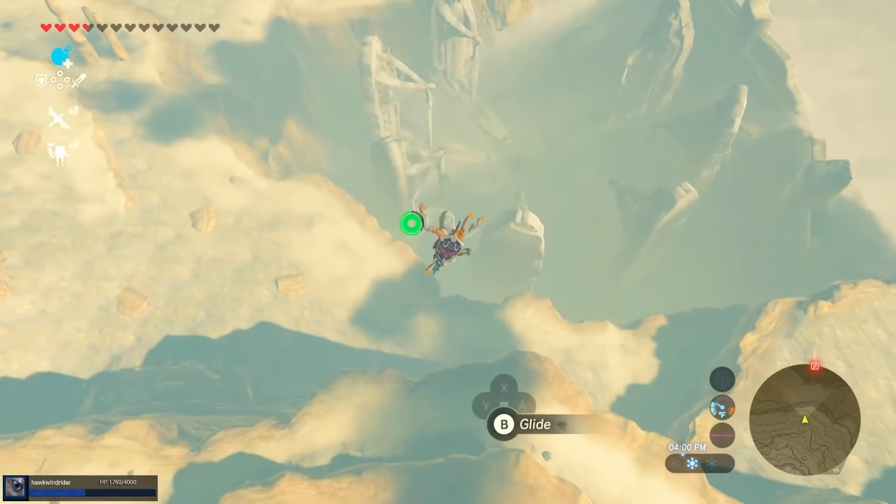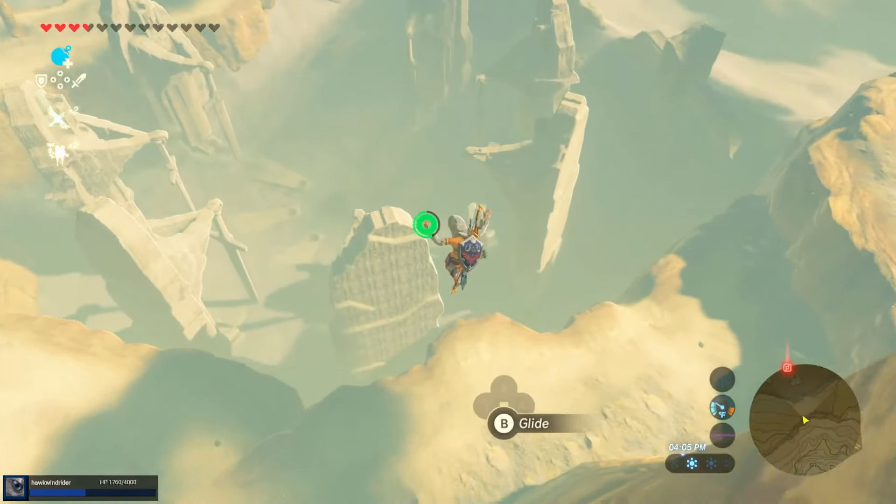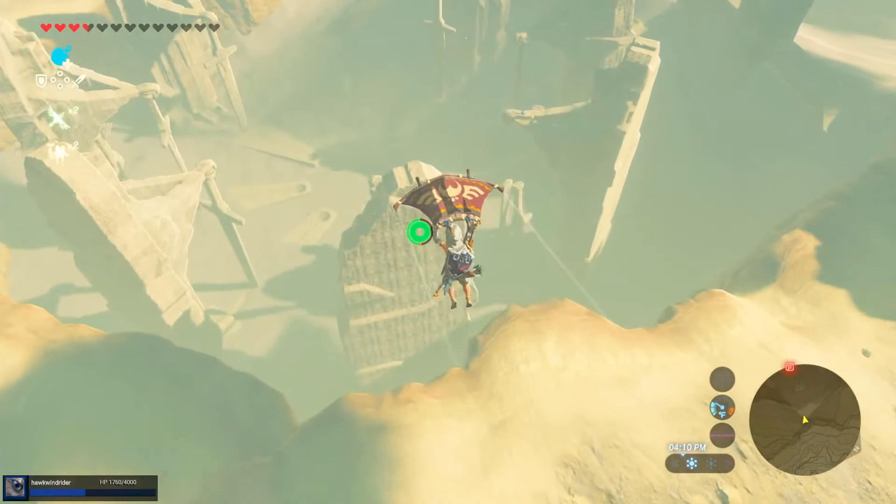I think it's a camel. Technically, the tower is on the side with the item, although I'm not sure.